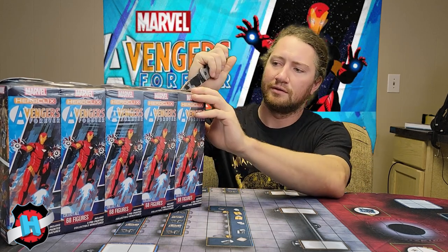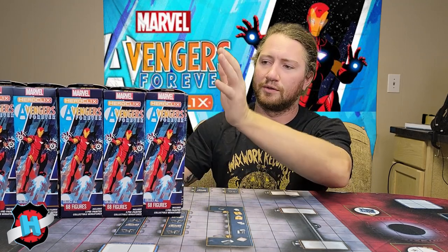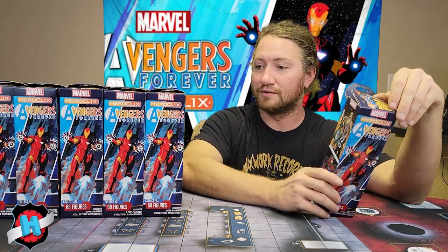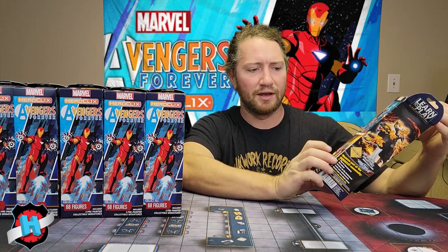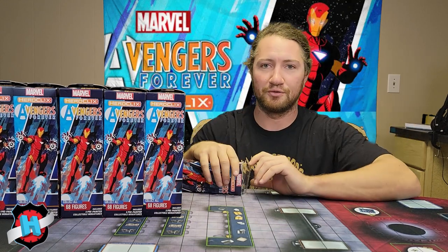The Team-Up we got was Wonder Man — good old Simon Williams, who teams up with Beast. When they're both on your team, they can both modify Attack and Damage plus one, which is pretty solid. I actually really like that one. There's a lot of Beasts out there that can benefit from that Team-Up. Now on to the main attraction. Some of my favorite figures from this set — I like all the Kangs, all the iterations of Kangs, all the villains to be honest. Warp World chases are pretty sweet.